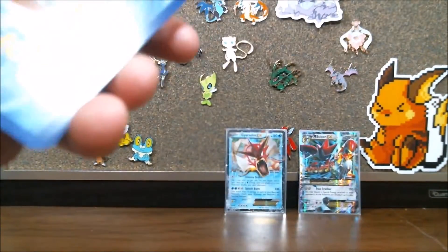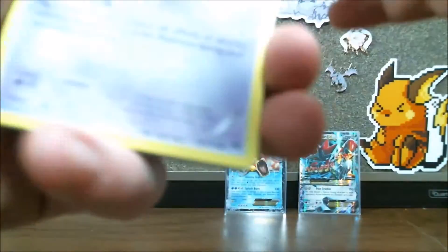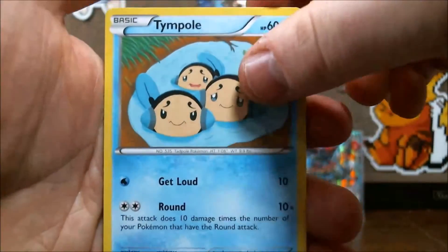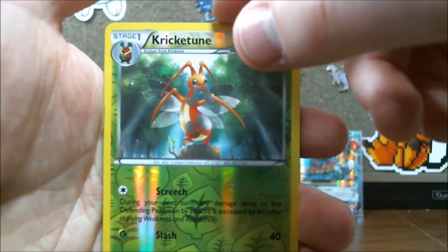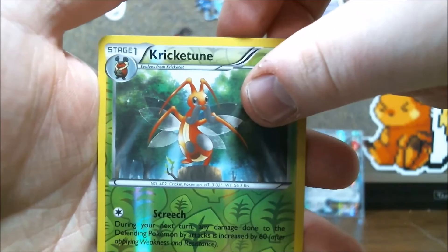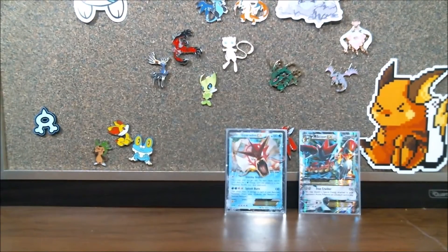Remember to share, guys — there's a lot of you out there watching, and it's only fair that everybody gets a chance to have a code. We're gonna have a Skrelp to start us off, a Spritzee, a Tympole, a Chikorita, a Gible, a Nuzleaf, a Delinquent, a Great Ball, a Reverse Kricketune — I'm alright with that card in theme deck format, but that's about it. And our rare in the pack is a very regular rare Clefable. So nothing there. That's a bit disappointing, but I can't complain — I do have a Mega Scizor on the table already.